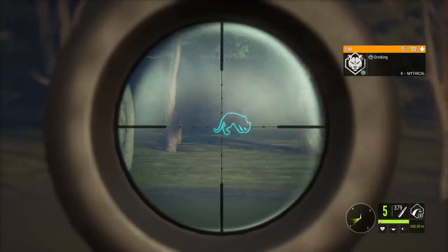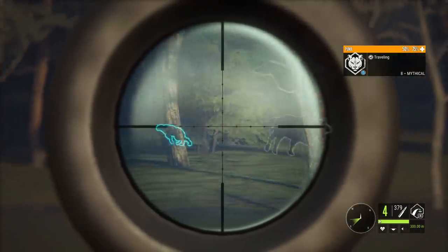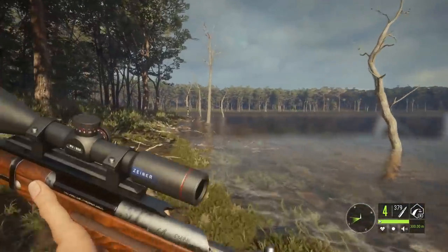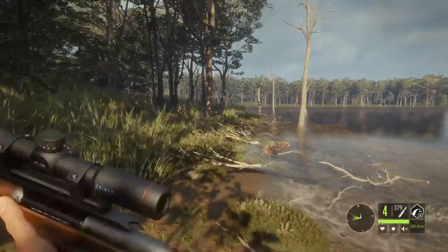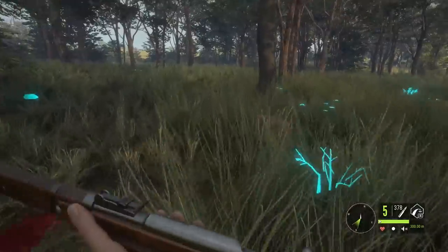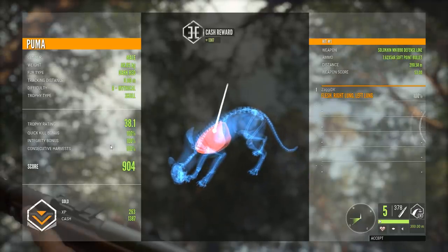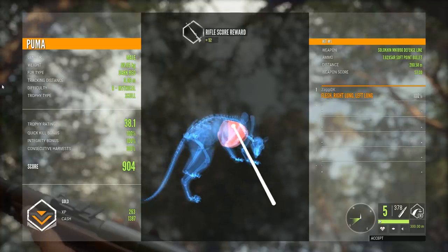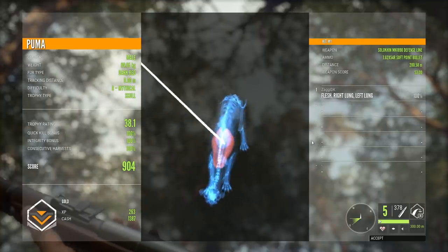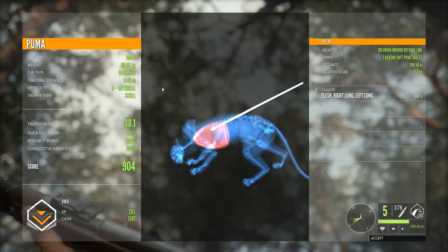Suppose we might as well try again. That's better — that's definitely going to be closer to 100%. I think we should be good on that one, actually. Puma extermination with the Mosin Nagant. Pick up this Puma as well. 904 mythical Dark Red, 100% quick kill. Now I'm wondering why I did not get 100% on the Albino. Suppose it must have been the angle or something like that.